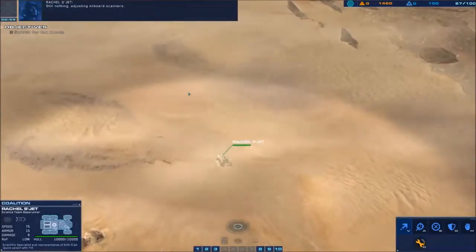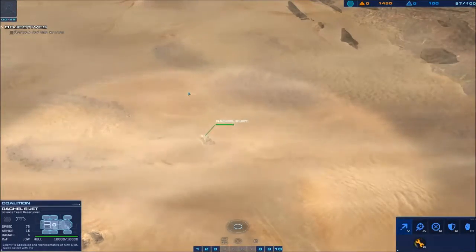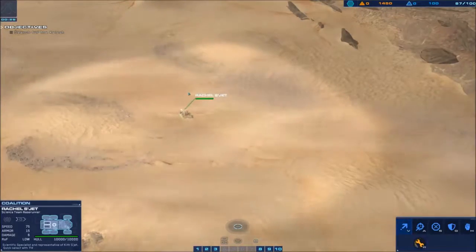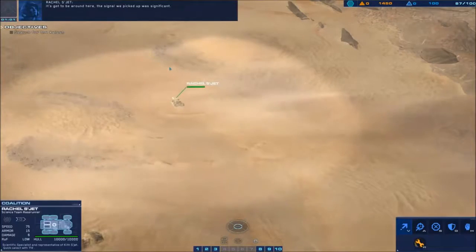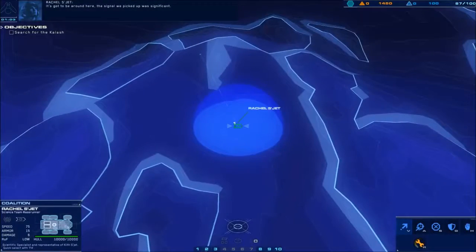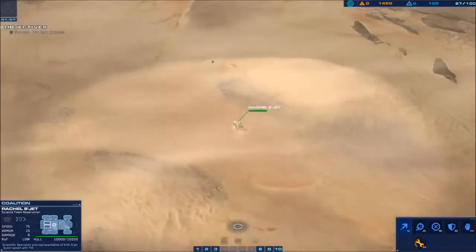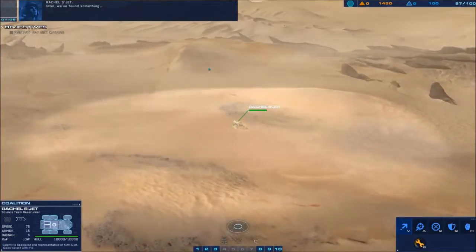These are the ones that make the most sense for me. The Kalash wreck is somewhere up here, so just give her a waypoint up here and she'll travel to that position, and then a cutscene.